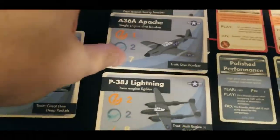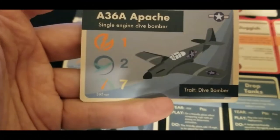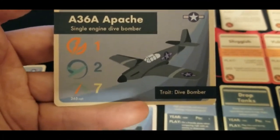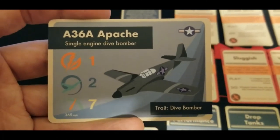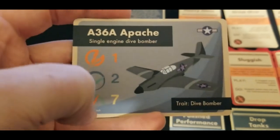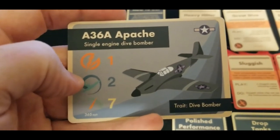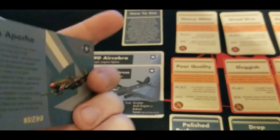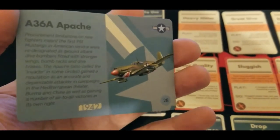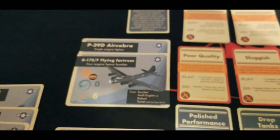Moving on, we have the A-36 Apache, an early version of the Mustang retooled as a dive bomber. Speed of seven — still on the faster end — at 365 MPH, maneuverability two, and firepower one, clocking in at only 28 points for 1942. That was kind of the underpowered early Mustang.